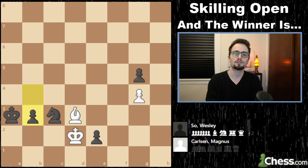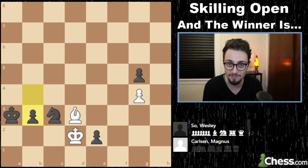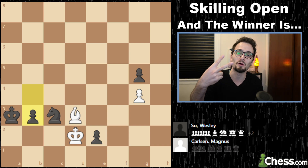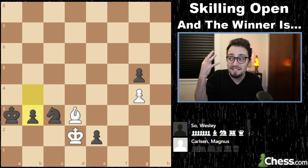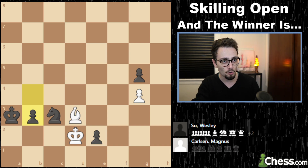Wesley strikes back. It is now 3-3 overall, both players winning three games, no draws. Yesterday everybody won with the white pieces; today both games have been won with the black pieces. Insane. So much tension. We go to game three.